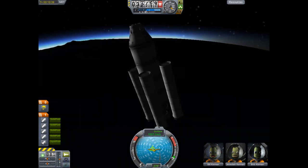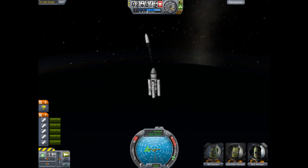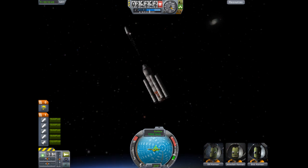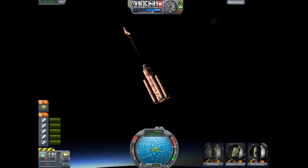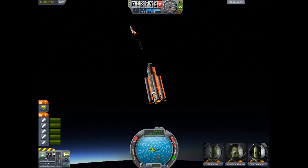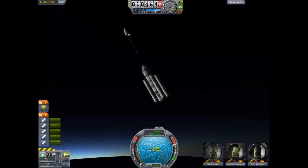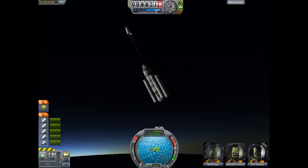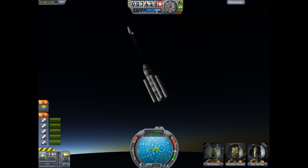The drogue chute is now deployed. You can tell it's a drogue chute because drogue chutes are textured plain white. That's just going to slow us down in the upper atmosphere so it's safe for the main chute to deploy. I have a modded version of my game with Deadly Reentry installed, and this mod comes in real handy because it slows the craft down at high altitude so it doesn't burn up on reentry. Works very well.